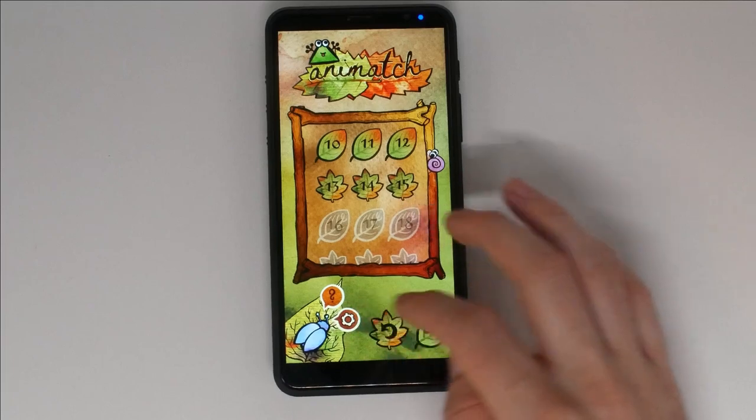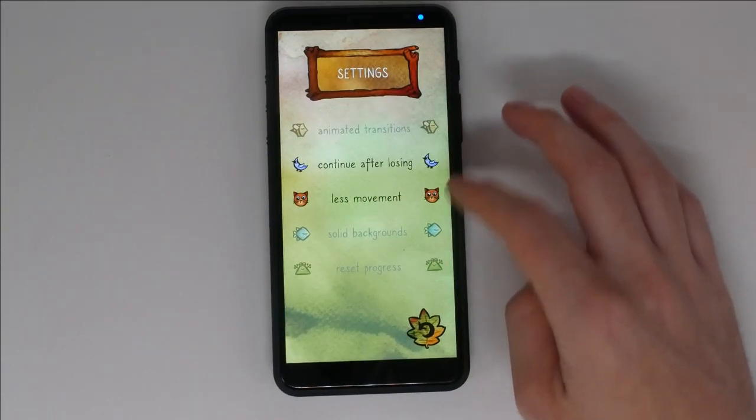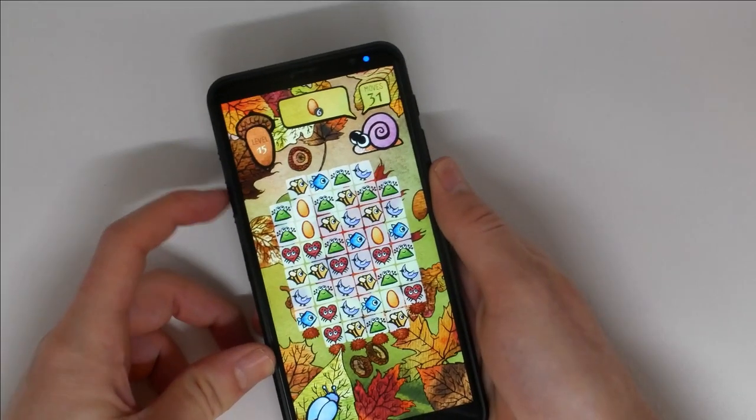In settings, you can configure the look and feel, set if you want to continue after the move counter has reached zero, or you can reset your progress. Turn off the hardware switches and keep the games playing.